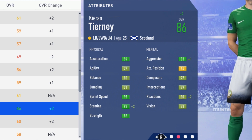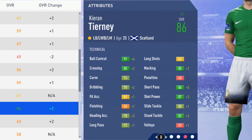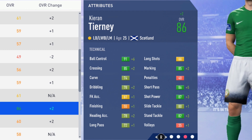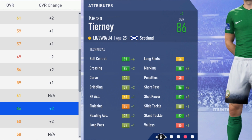Really good mental attributes for a full back — decent interceptions, good reactions, and the composure and aggression will help. Not too bad vision either as he gets forward. Technically he ends up with 91 ball control, 85 crossing — really good crossing ability — 74 curve, 78 dribbling, 61 free kick accuracy, 55 finishing, 78 heading accuracy, 72 long pass, 66 long shots, 85 marking, 86 short pass, 87 shot power, 80 slide tackle and 82 stand tackle.